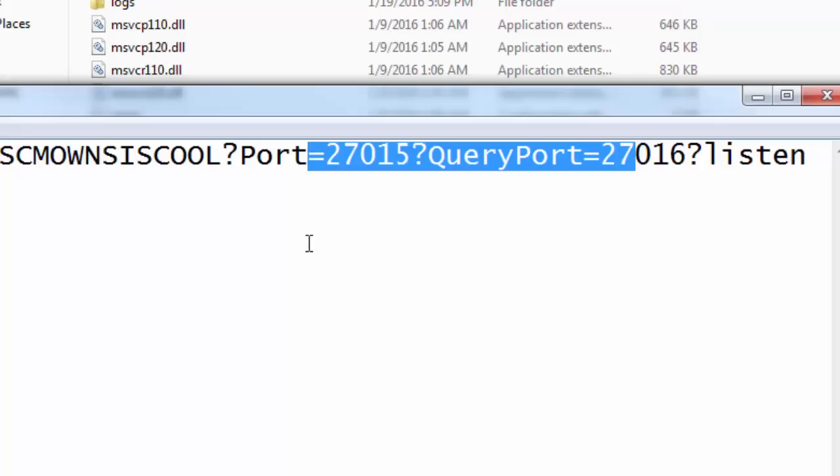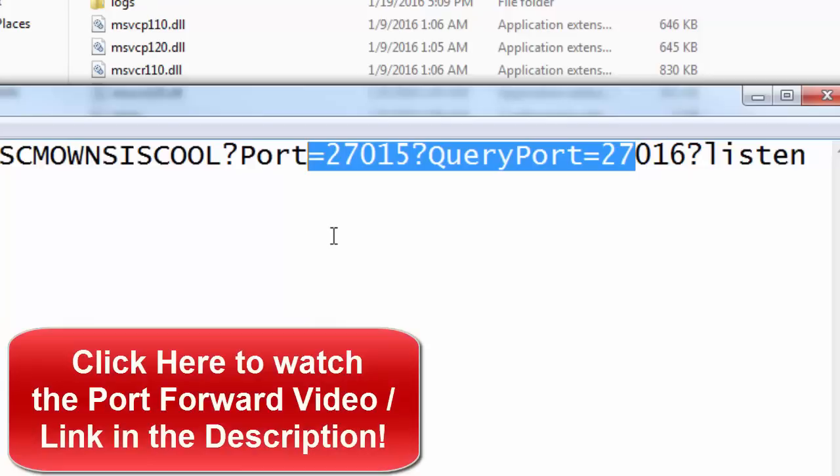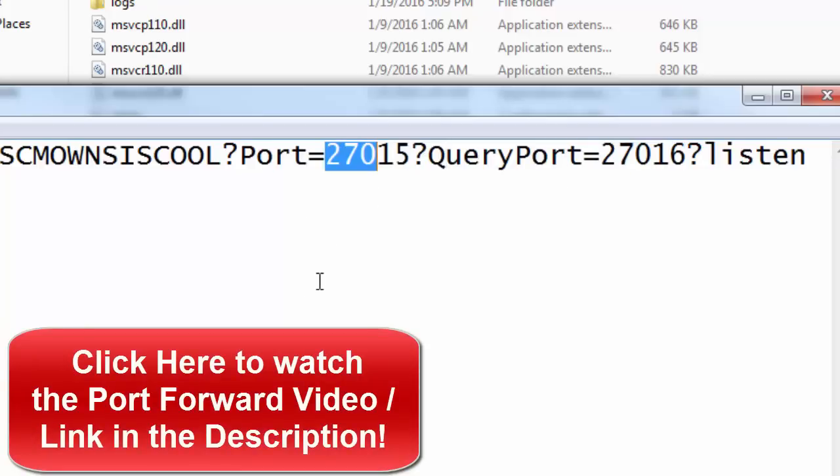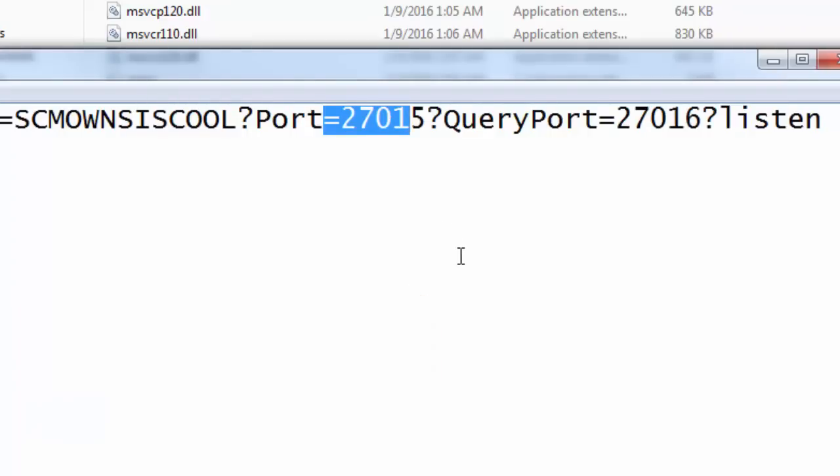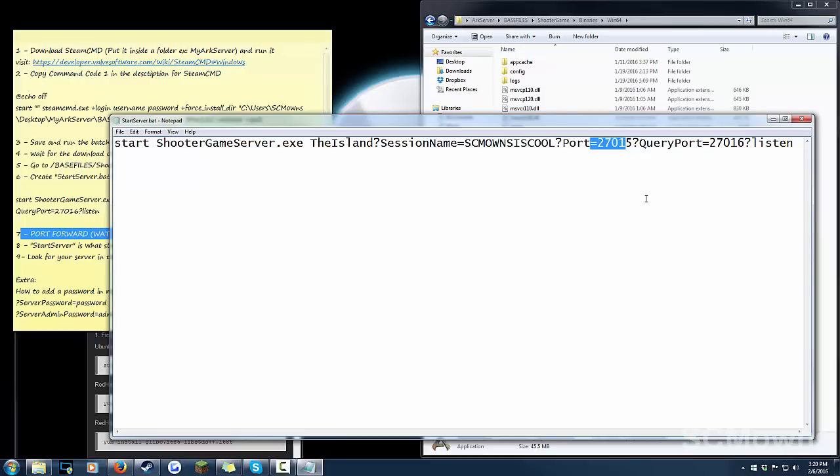Now for the trickiest part: port forwarding. If you don't know how to port forward, you need to watch my port forwarding tutorial — I made one for Minecraft and it's the same process. The ports you need to forward are 27015 and 27016, using both TCP and UDP. Make sure you port forward both of those ports. If you get errors when starting your server it most likely means you didn't port forward correctly, so check the tutorial linked in the description.